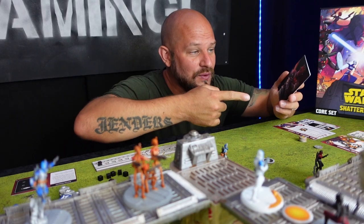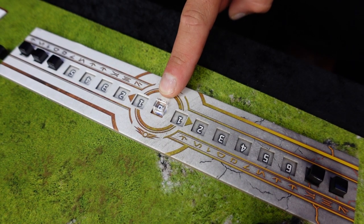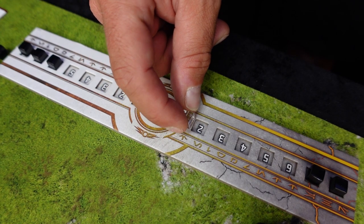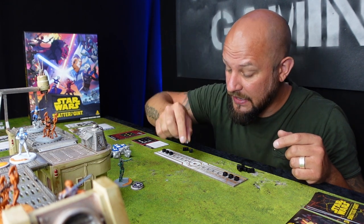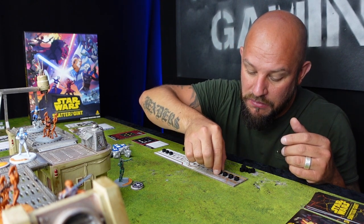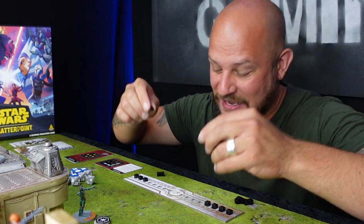At the end of your turn, if you've used all your order cards, shuffle them to create a new deck. If you are controlling any objectives, move the struggle token that many steps — two objectives means two steps. If the struggle token ends up on your opponent's half after your move, you gain one more momentum token. If the token is still at zero at the end of a non-first turn, both players get a momentum token.